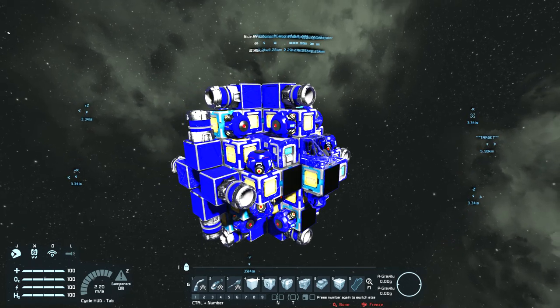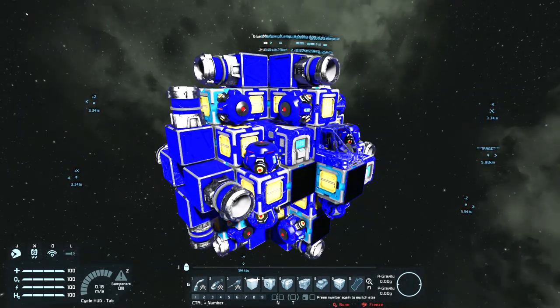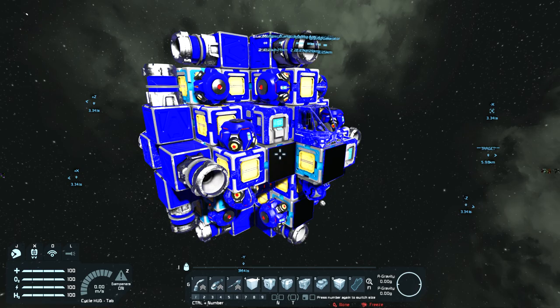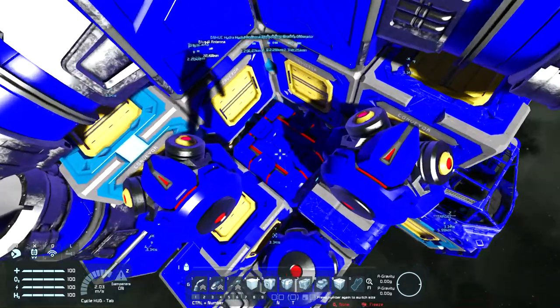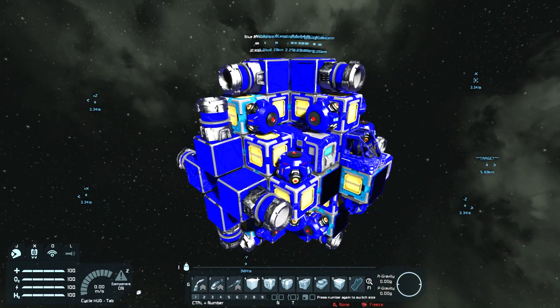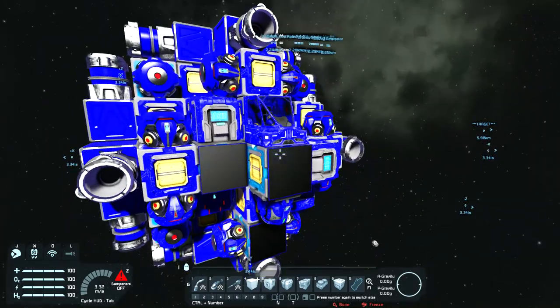This is a demonstration ship for a programmable block script that I made. This ship uses a grav drive. For those of you not familiar with Space Engineers, the game has artificial gravity blocks — these things right here. The game also has virtual mass blocks of two kinds: artificial masses, that's this thing tucked in here, and spaceballs, which this particular ship does not use. Newton's third law is not implemented here. The gravity generators will exert a force on the virtual masses, but the virtual masses do not then exert a force equal and opposite on the gravity generators. So some ship designs will take advantage of this to create a gravity drive.